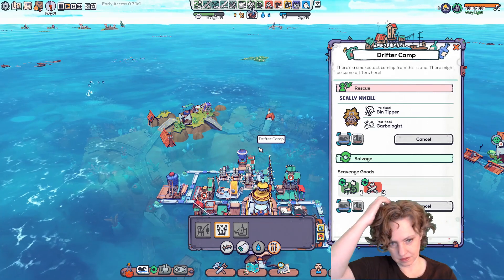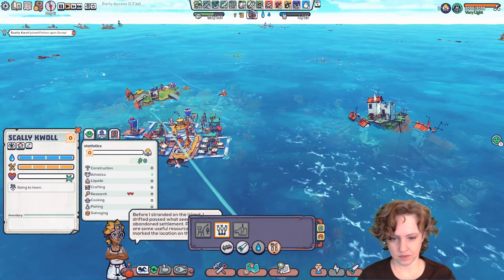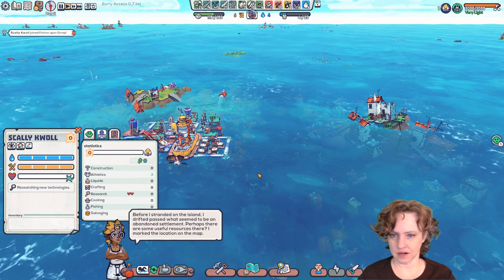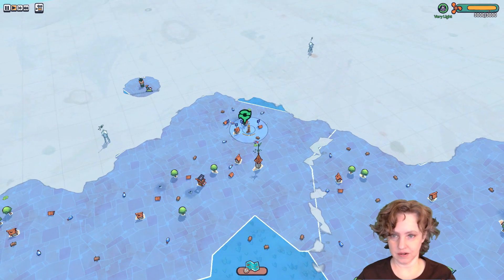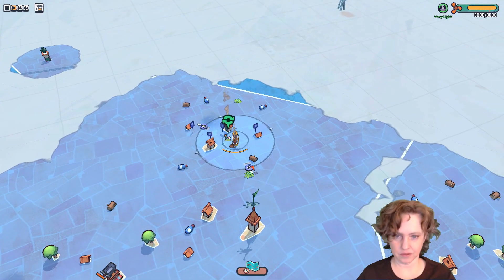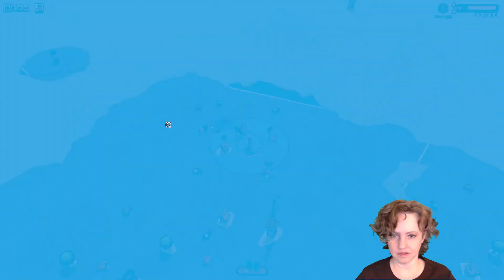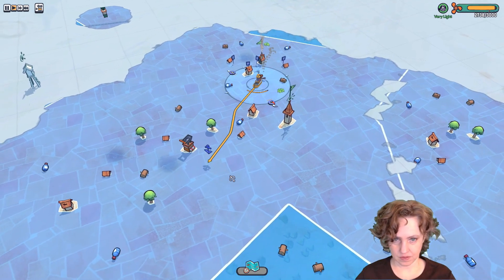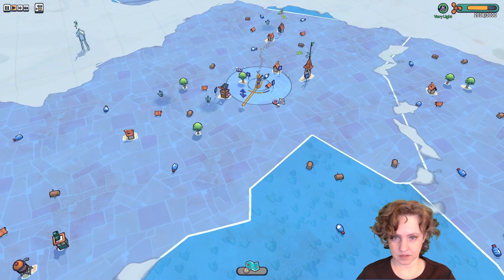This seems like the easiest thing to get. So this drifter has a message: 'Before I stranded on the island, I drifted past what seemed to be an abandoned settlement — perhaps there are useful resources there.' That's right here, I guess. That looks like a hospital — okay, we're gonna have to come back to it though. We want to go get this other drifter, so let's start at the supermarket.